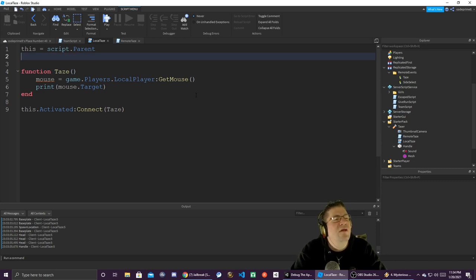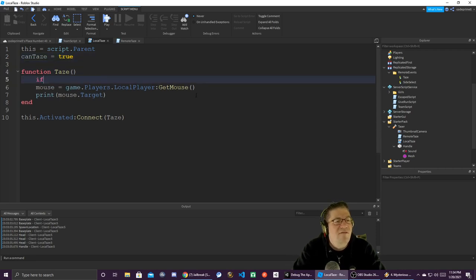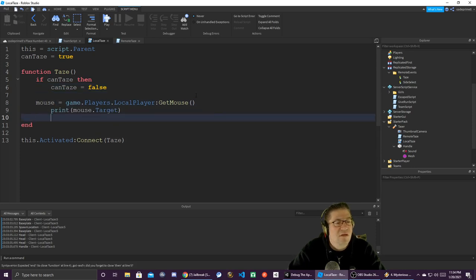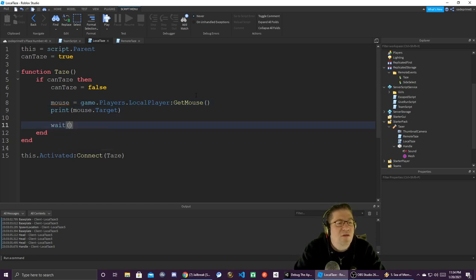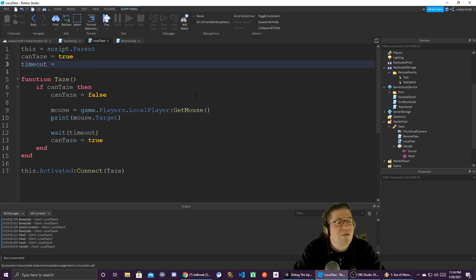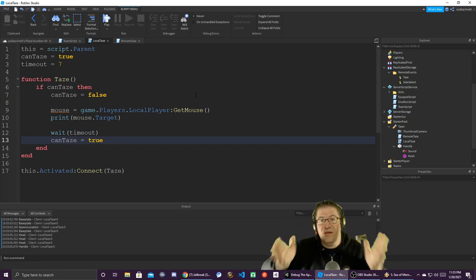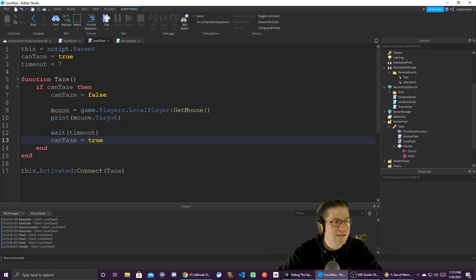We don't want the player to continuously be able to tase, so we put 'canTase = true' at the top, and whenever they activate: if canTase, then canTase = false, kill that to the end, then wait for timeout, then canTase = true. Timeout equals what — seven seconds? It takes about seven seconds to recharge a cartridge for a taser. That should give us the target.